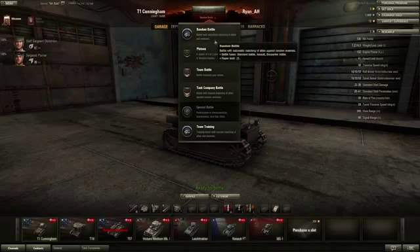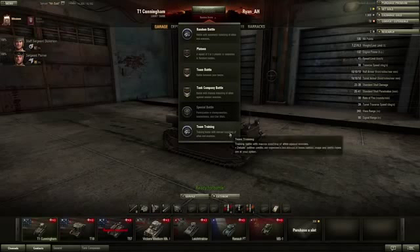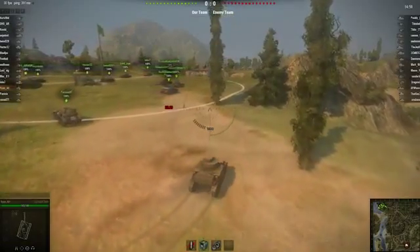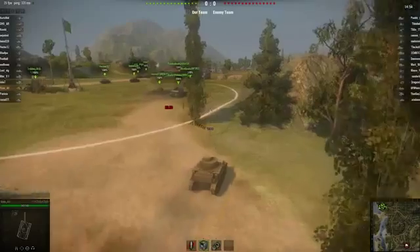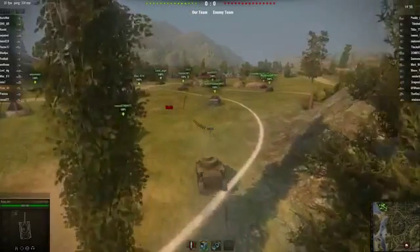There are a couple other game types, but it's all basically centered around that same kind of gameplay. The different game types are essentially just how your team is split up, and if you're partied up with friends. But it's a lot of fun. So that's World of Tanks — you can download it now. Just go to worldoftanks.com and you can download and play it for free.